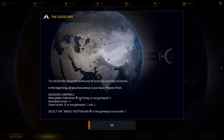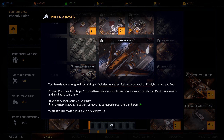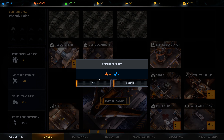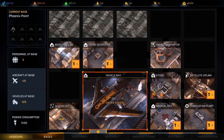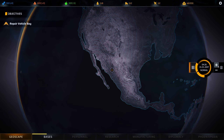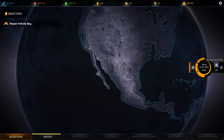Geoscape controls: hold down and drag or use gamepad to move the globe. Select the base using the left mouse button. Your base is your stronghold containing facilities and vital resources such as food, materials, and tech. Phoenix Point is in bad shape — you need to repair your vehicle bay before you can launch your Manticore aircraft. Start repair on the repair facility button. Let me advance time. Now I can advance time — speed up time. There you go.